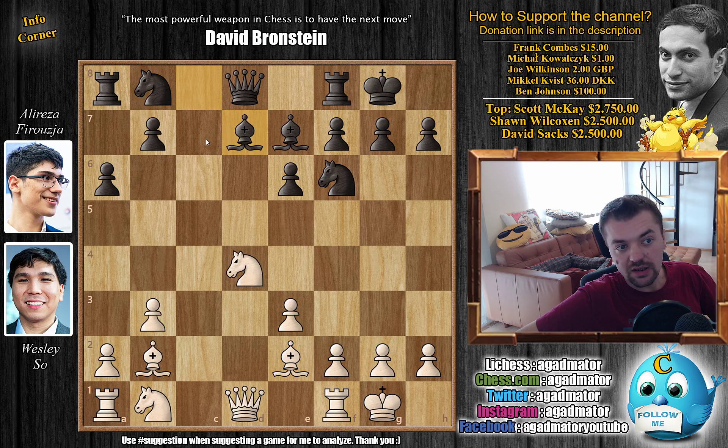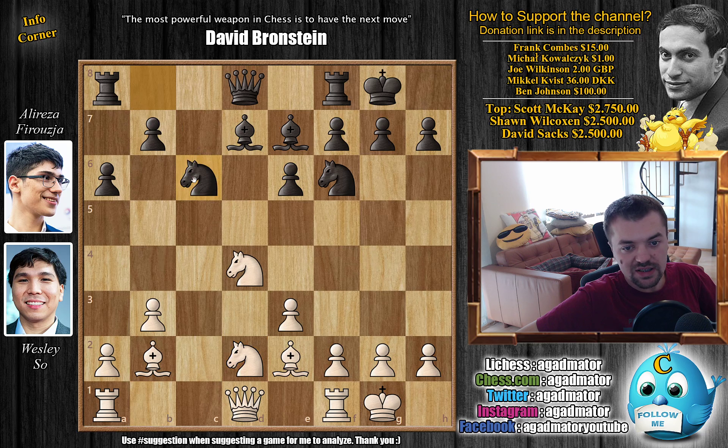Bishop to D7 — Alireza again continues development. Knight to D2, and Knight to C6. There is a game that reached this position from the Grand Swiss Tournament last year: Baskaran Adhiban versus Hikaru Nakamura, where Bishop to F3 was played by Adhiban and that game ended in a draw. But here we have Rook to C1 by Wesley, and it is a new move as of move 12, so we have a completely new game now.